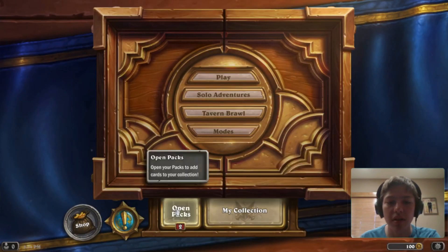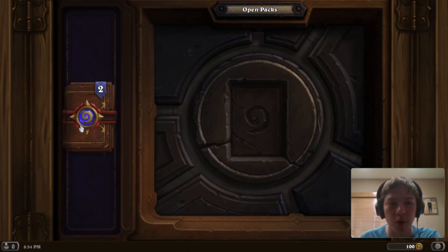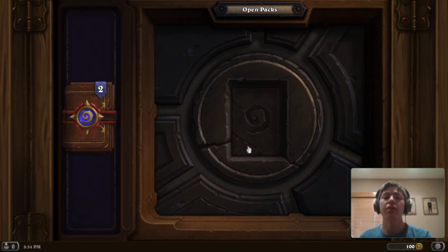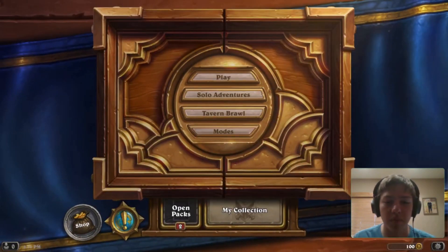Here's where you open packs — you drag your pack in to open them. Each pack has five cards and is guaranteed at least one rare. The card rankings are: common (white), rare (blue), epic (purple), and legendary (golden), with common being the worst and legendary being the best. Your average pack you'll generally end up getting about one rare — don't expect anything too amazing in your first couple packs, but maybe you'll get lucky and end up with a legendary.